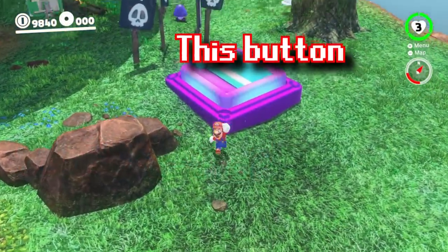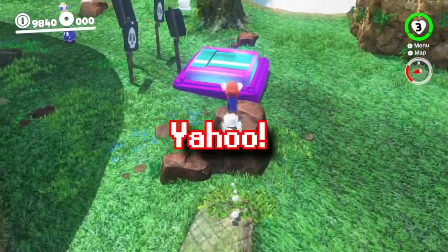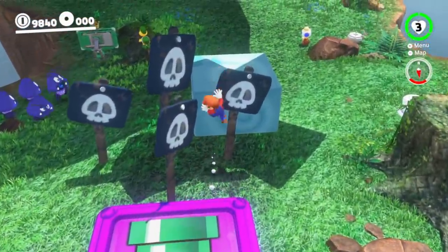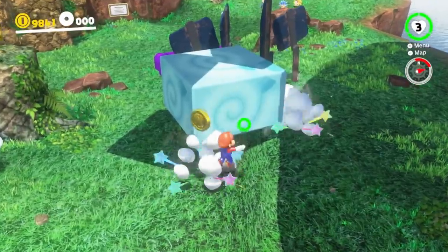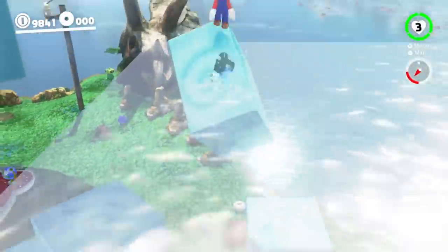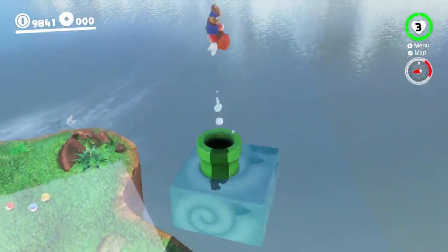There's a button that looks like a warp pipe. Mario might have expected a secret warp pipe to spawn, but he'll have to find it first. These light blue blocks appeared, and Mario has to make his way up them. When he reaches the very top, that's where the secret green pipe is.